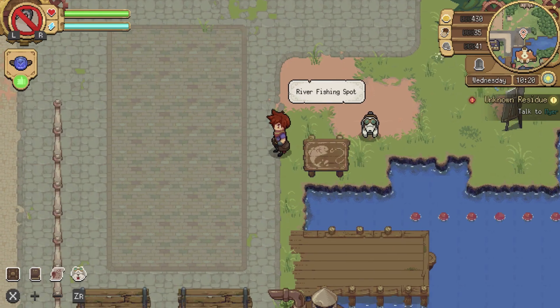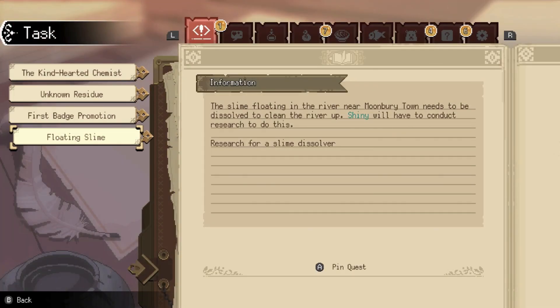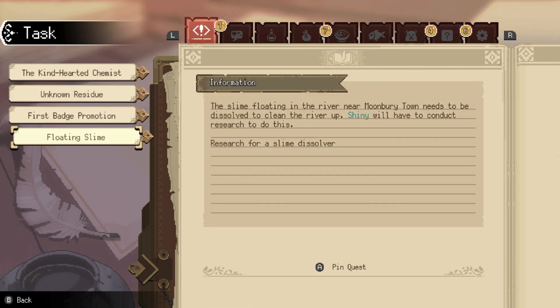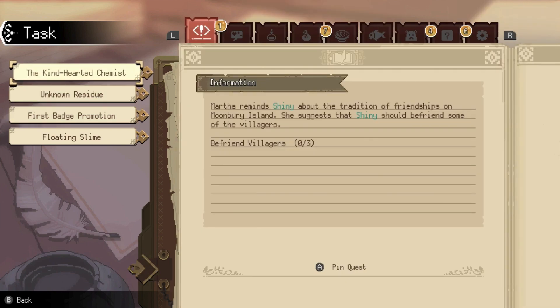So this quest will actually bring us back to the potion house research table. Let me pin a different quest. The slime quest says to go back to the potion shop, while the other is pointing somewhere else. Let's see if Meyer appears now on the map.